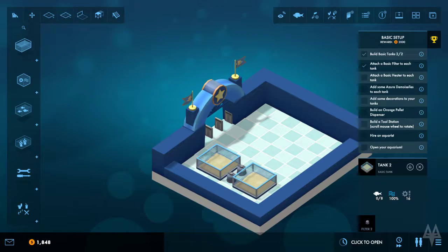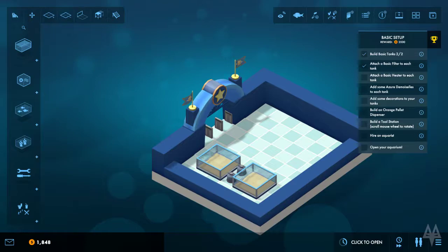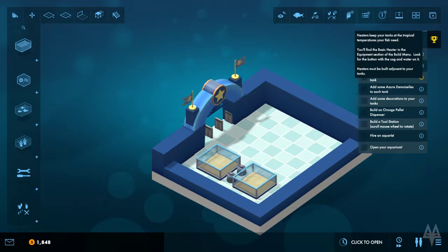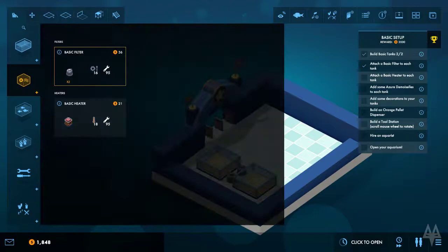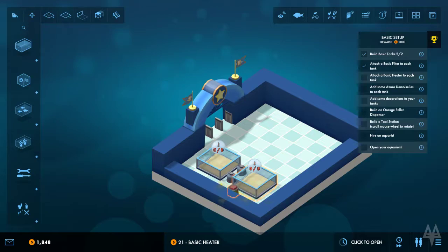Attach a basic heater to each tank. Heaters keep your tanks at the tropical temperatures your fish need. You'll find the basic heater in the equipment section of the build menu. Heaters must be built adjacent to your tanks. The basic heater will keep the water at tropical temperatures on small tanks. A tropical tank requires thermostat temperature greater than or equal to the required value.